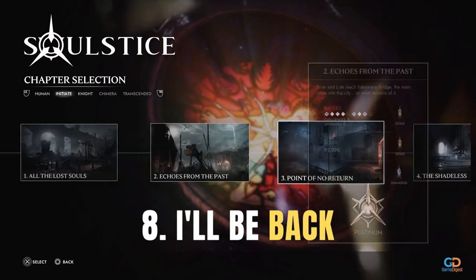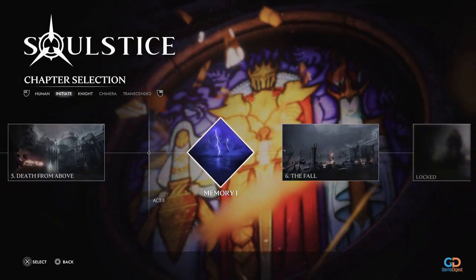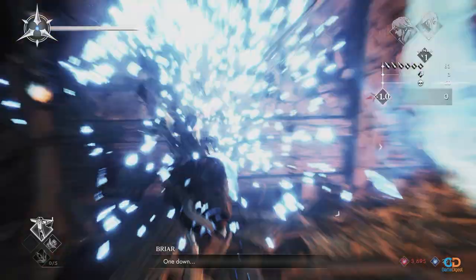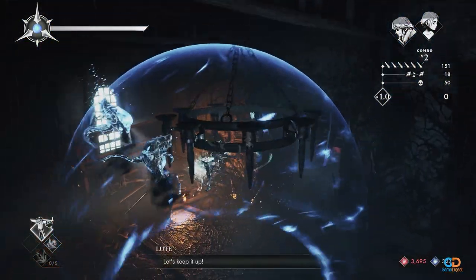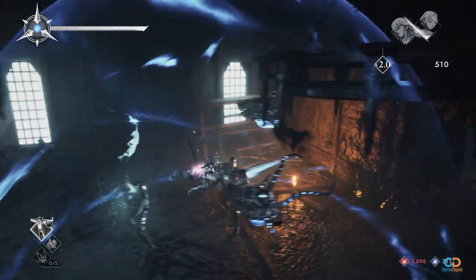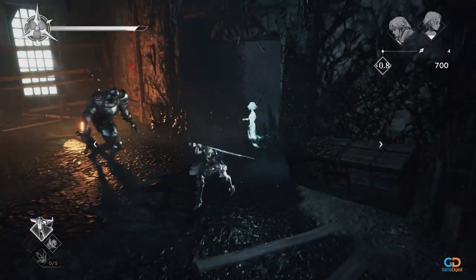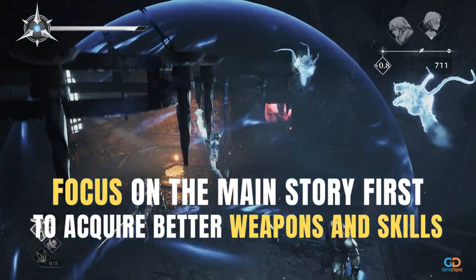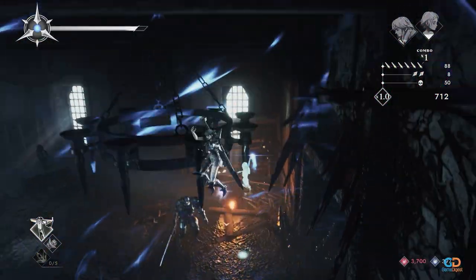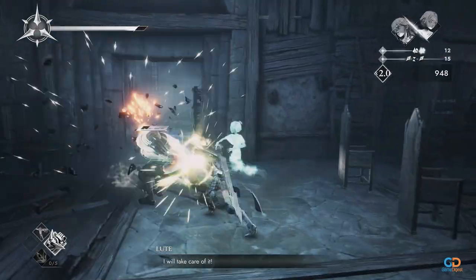8. I'll Be Back. In Solstice, you are rated by a scoring system once you finish a stage or chapter, with Bronze being the lowest score and Diamond being the highest. Early in the game, it will be tempting to finish chapters with a Diamond score, but that can be difficult and tricky to pull off. We advise you not to stress yourselves, as new weapons, skills, and combos will become available as you progress. Focus on the game's story first, then revisit previous chapters once you have better weapons and upgraded skills — this way it will be easier to earn higher ranks and less time consuming.